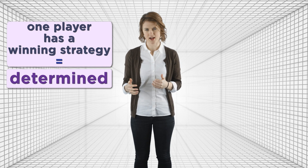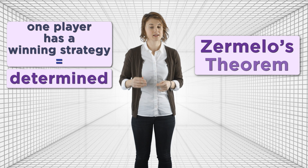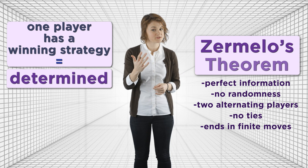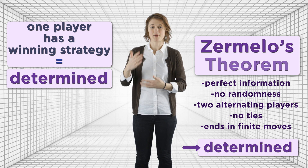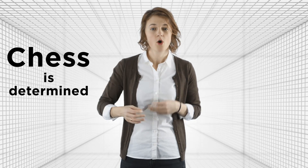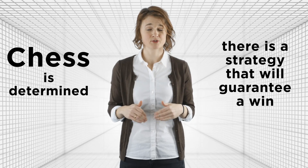Here's an important definition: a game is determined if one player has a winning strategy. And here's an important theorem known as Zermelo's theorem. Every game with perfect information, no randomness, two alternating players, no ties, that ends in a finite number of moves — these kinds of games are determined. You can use the game tree to prove Zermelo's theorem by backtracking through the tree. Why is this such a big deal? Well, it implies that chess — the normal finite version — is determined. There is either a strategy for white or a strategy for black that will guarantee a win. Of course, nobody knows this strategy, mostly because the game tree is really huge.